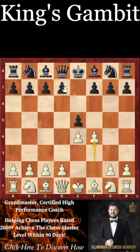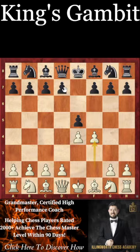And if Black decides to decline the gambit with, let's say, a move such as d6, well, we can just play Nf3, Nc3, go for natural development, and that will give us a nice advantage.